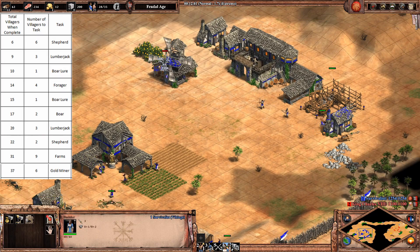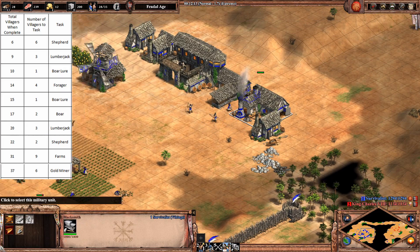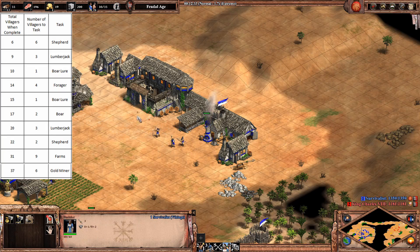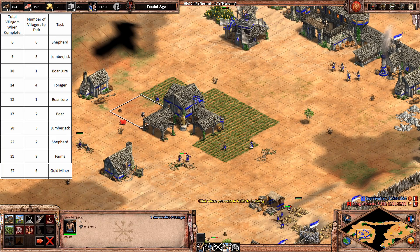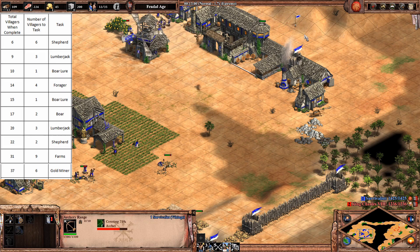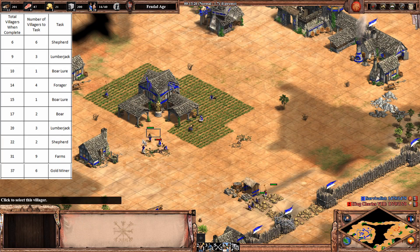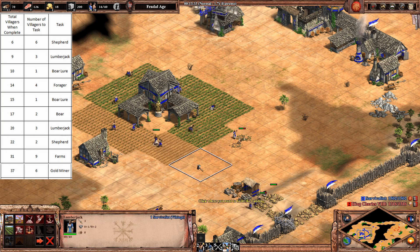Now we want to get Farms - just keep making farms. If the opponent is going Scouts, just add a Spear right here - no problem. Every time you get six food you add a farm and keep doing that. Basically you want to go across the map with four archers and one spear. The spear is there in case he's going scouts. You can build more spears for defense at home, but if he's going scouts you want to wall your resources in.